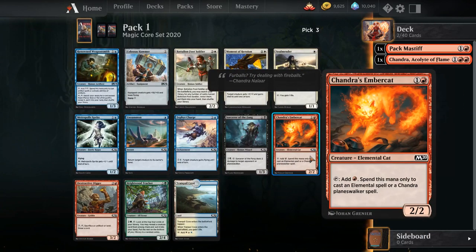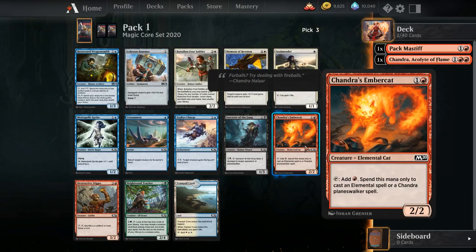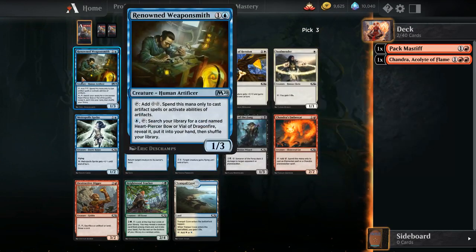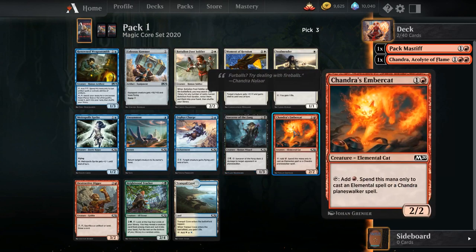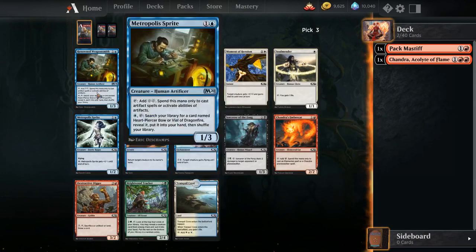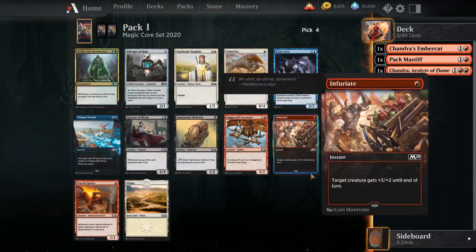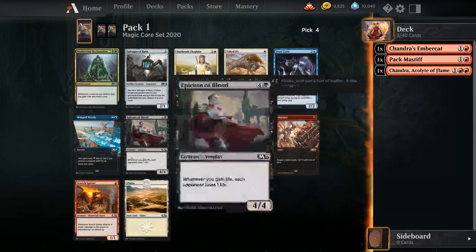Now Chandra's Embercat — another nice little red common. Works well with the Chandra because I can ramp it out, and also it's an Elemental. It works really well with Flamekin Brawler, which I'm going to be taking very highly in this sort of build. Renowned Weaponsmith is a little bit better than people might give it credit for — there can be decks where you have three Heartpiercer Bows and you just search them out, and it also ramps for colored artifacts like Meteor Golems. In this pack though it goes Chandra's Embercat, keeping me mono-red.